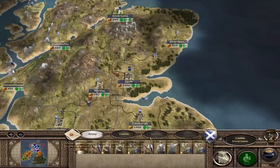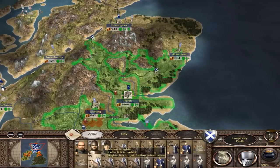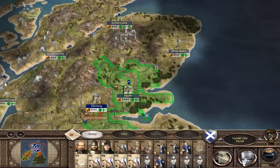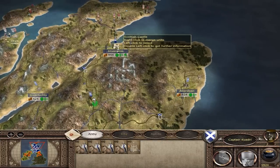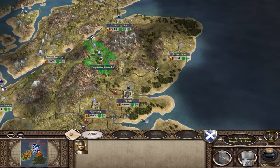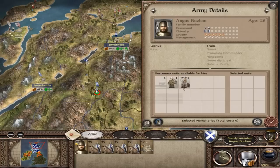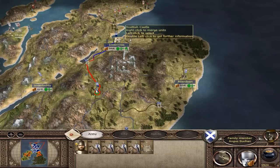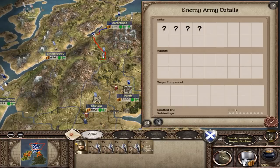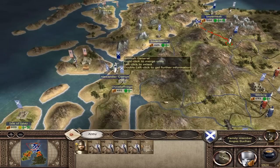Norway have good infantry but really bad cavalry, so let's take some of these guys and a catapult with us. I'll put another general with them in case they revolt against us. We can put them out to Inverness and then attack from there. The stupid rebels are everywhere.